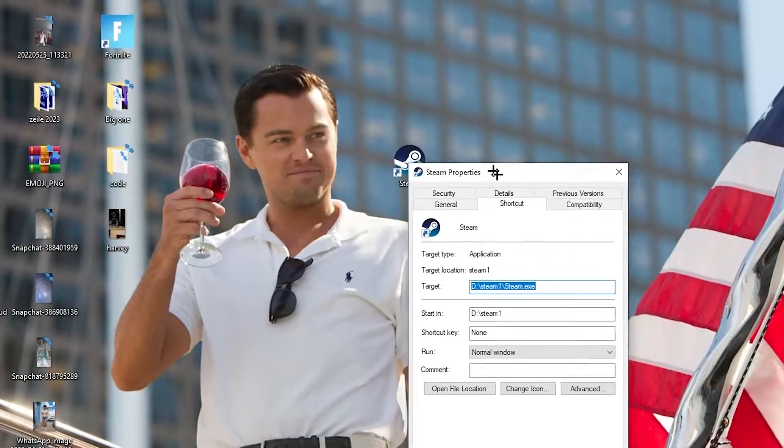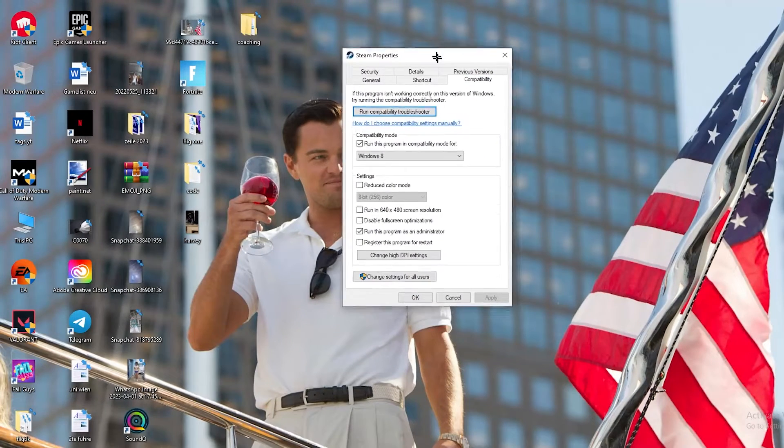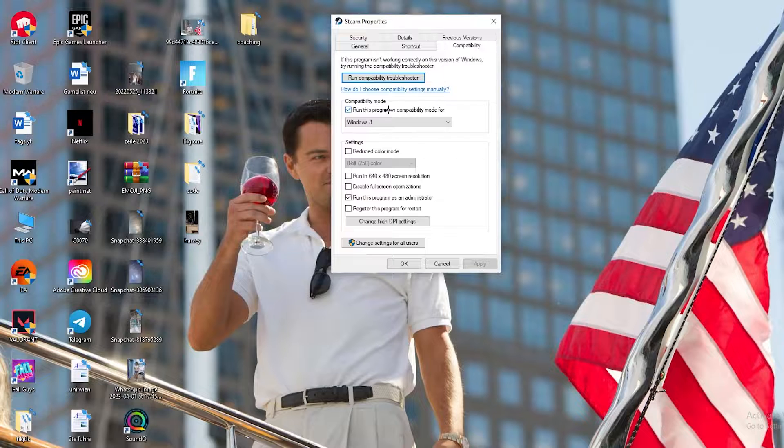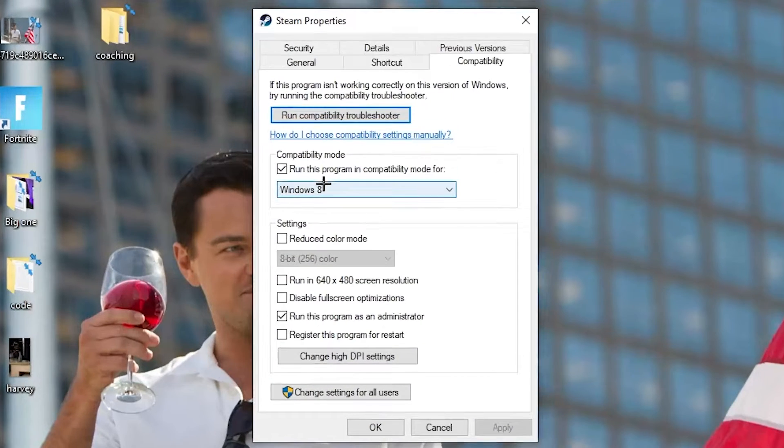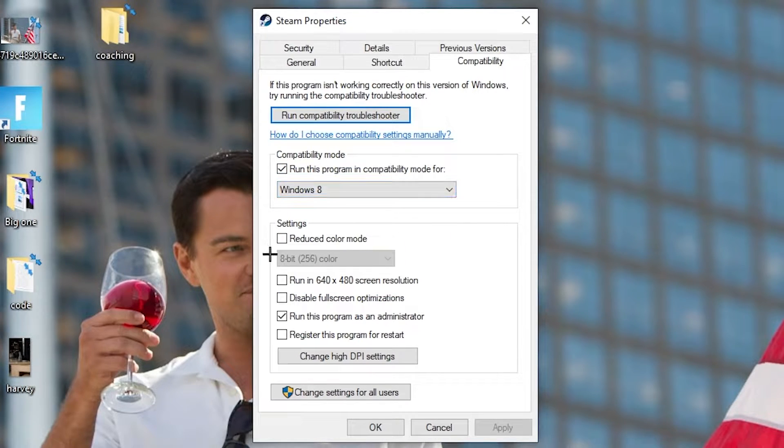If that doesn't work, right-click the launcher shortcut again, go to the very bottom where it says 'Properties,' and left-click it. Navigate to the 'Compatibility' tab and copy these settings: enable 'Run this program in compatibility mode' and select the latest Windows version. Disable 'Reduce color mode,' disable 'Run in 640x480 screen resolution,' disable 'Fullscreen optimizations,' and enable 'Run this program as an administrator.' Then hit Apply and OK.